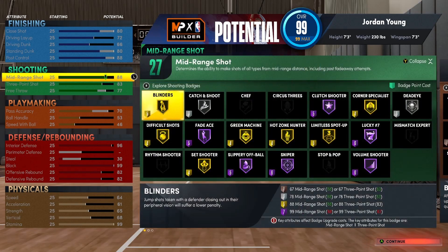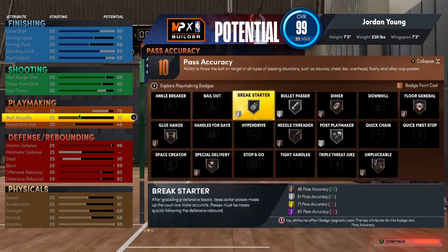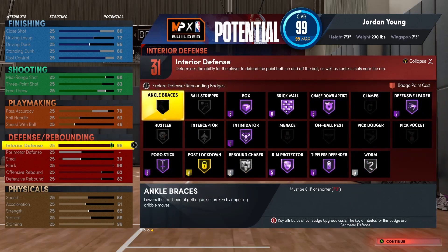Let's go to shooting badges. I can get hall of fame fade ace for all of the post fadeaways, hall of fame slippery off ball, hall of fame sniper, hall of fame volume shooter, lucky number seven. And I can get corner specialist, difficult shots, blinders — all that stuff. Looking pretty solid.